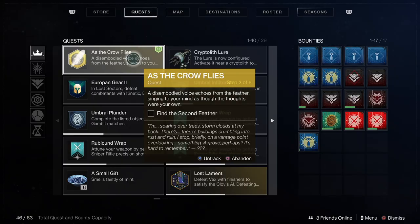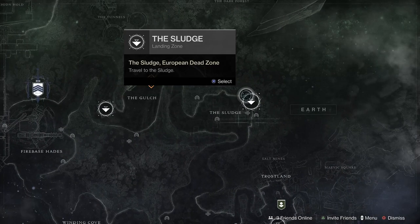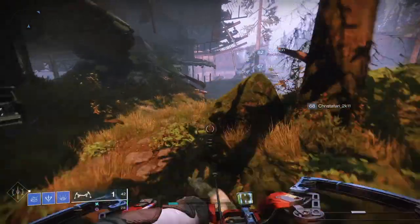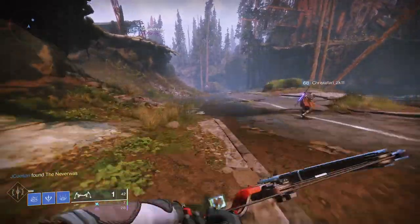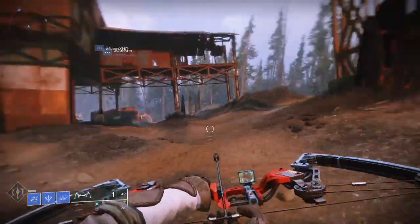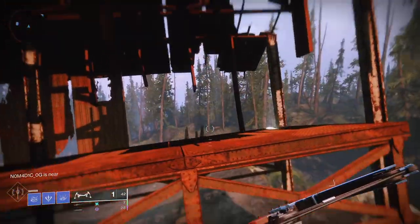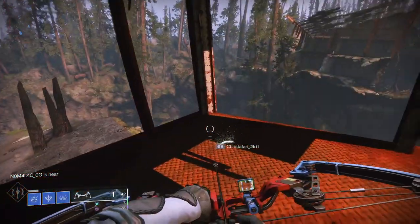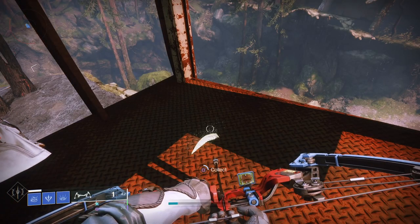Then it gives you a clue to where feather number two is, and it says overlooking a grove. Well, it's actually the Hallowed Grove lost sector on the EDZ. So you want to go to the Sludge area, and then once you're there, make your way over to this second set of buildings on the left. As you get up here, you can just see the glowing feather lurking underneath. Jump up onto this platform - the charming pretty thing just glowing there. Here it is on the map, just so you've got an idea of location.